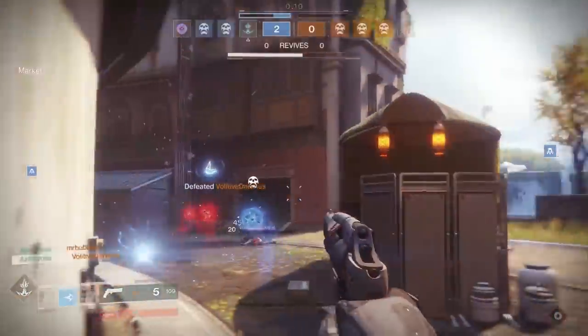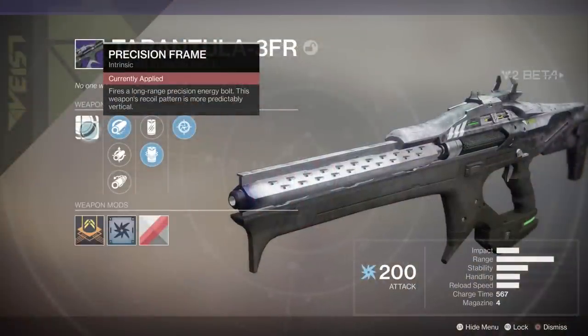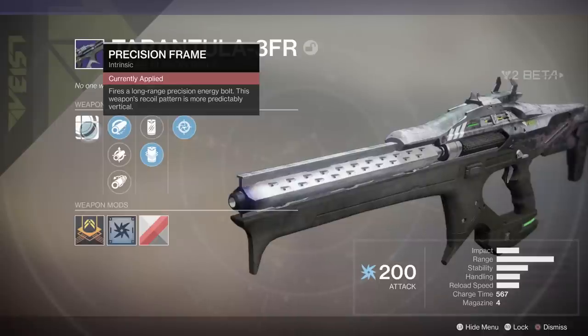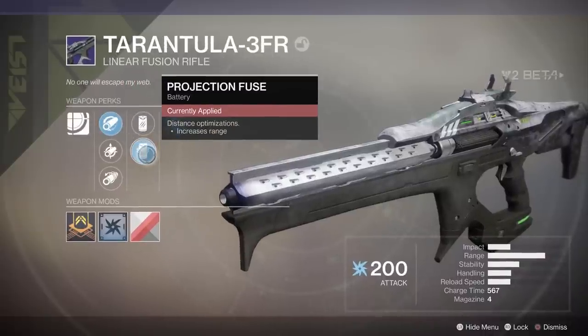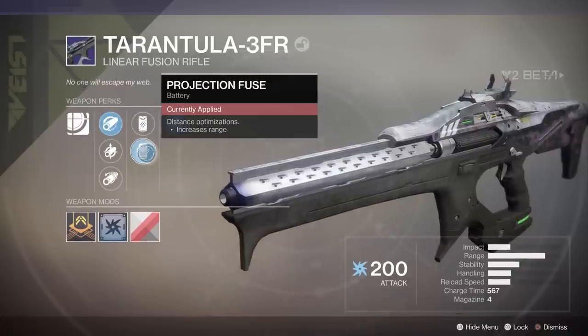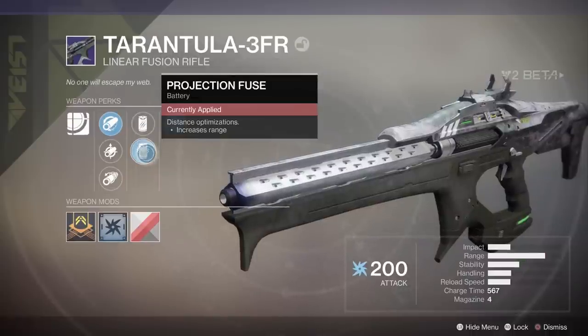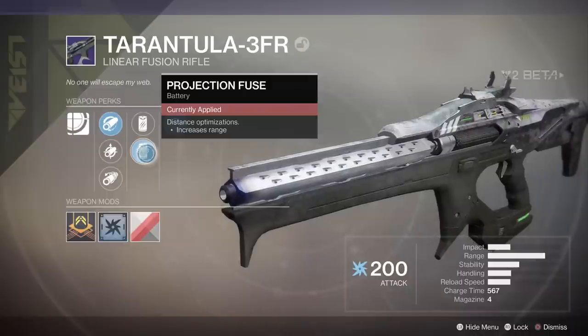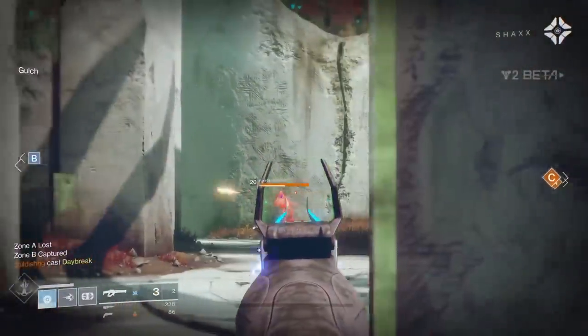Let's talk about how Tarantula was working in PvP. It says it fires a long-range precision energy bolt and that its recoil pattern is more predictably vertical. In the middle column there are two different perks that focus on recoil or range: one increases stability and constrains recoil for every bolt, and the other — Projection Fuse — increases range.